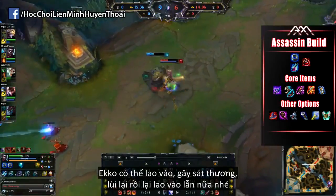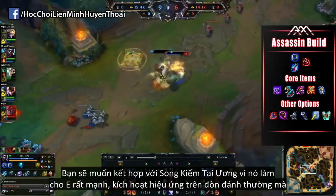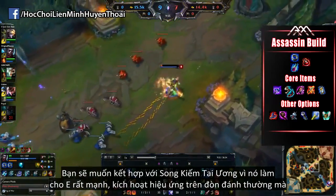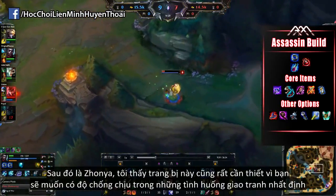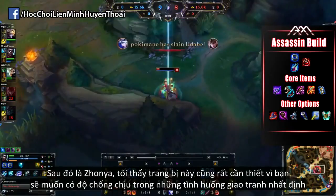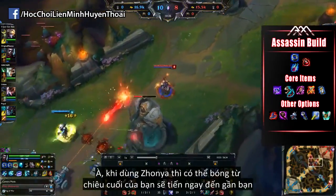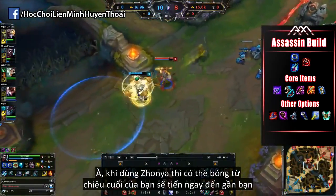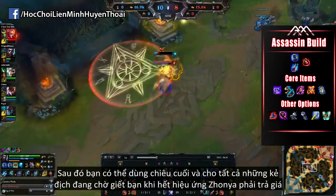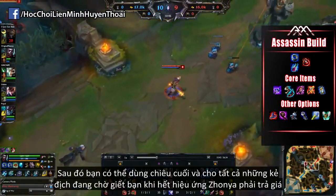Echo shines at being able to go in, do his damage, get out, and then go back in again. You then want to follow it up with the Lich Bane, because it synergizes so well with your E ability, proccing the Lich Bane effect on the auto-attack. And Zhonya's I feel is a very core item on him as well, because it gives you the defensive capabilities you might need in a teamfight — and as you pop your Zhonya's, chances are your Ultimate's Ghost will be more or less on top of you, so you can instantly pop your Ultimate and punish everyone waiting around your Zhonya's trying to kill you.